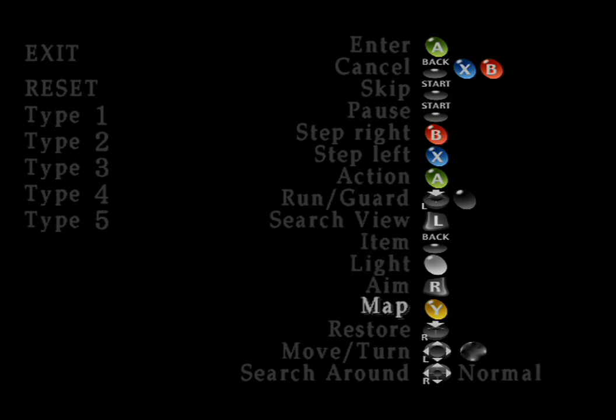The light and something else are on the black and white buttons. The only thing that's really an issue is that quick turn is pressing step left and step right at the same time, so I kind of have to mash my thumb across the X and B buttons.